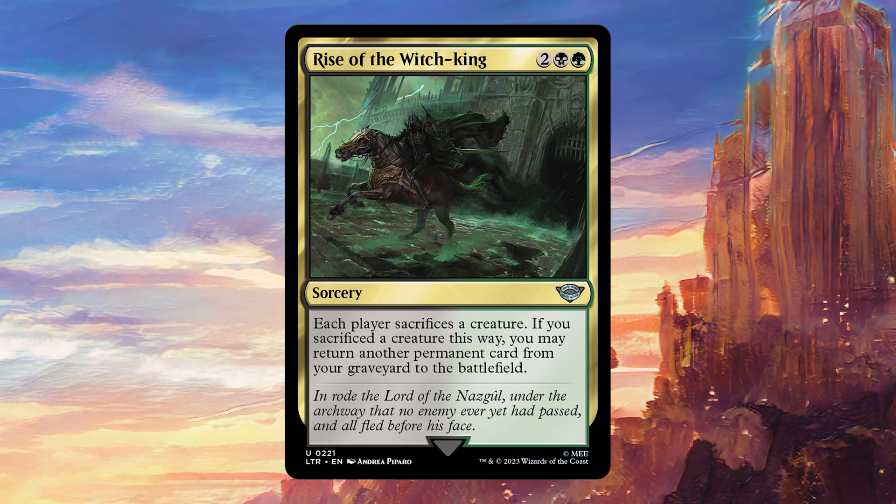If you sacrifice a creature with this, you get to reanimate something from your graveyard — that starts to look a lot better. It becomes a three-for-one: your opponents are sacrificing things, you're sacrificing one, which would be a two-for-one, but then since you're bringing something back, it goes back to being a three-for-one. That's some really solid value, and a reanimation spell for four mana is pretty decent for Commander these days, particularly one which comes with downside for your opponents.